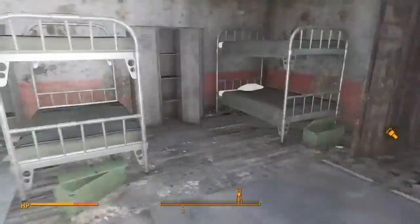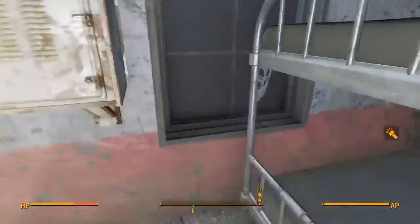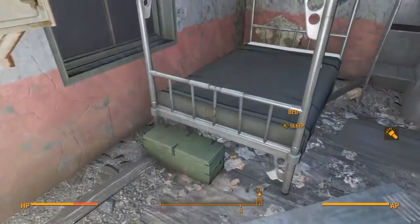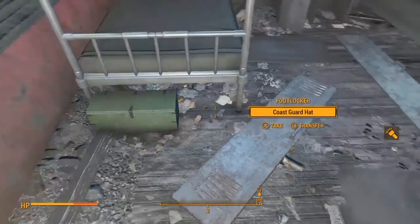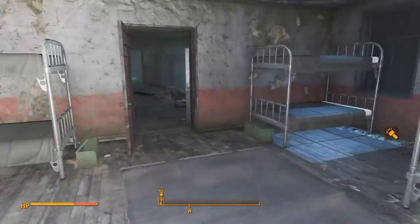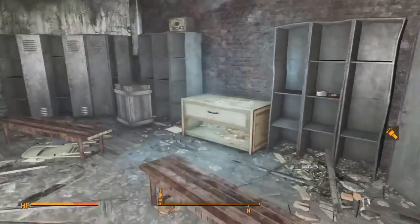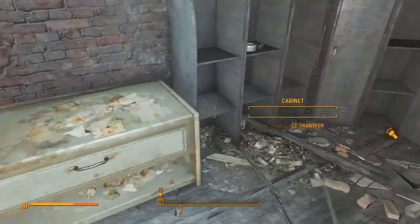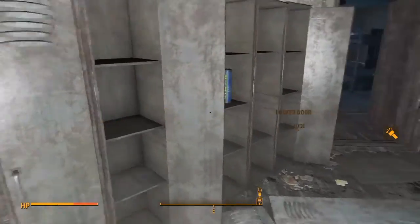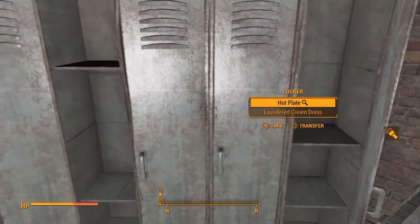Hey everybody, this is Effective Logic for Effective Logic Gaming, and today I'm bringing you the secret room in Fort Strong — the one you can't get into. I did glitch into this room and I'll let you know some of the merchandise I've actually got out of here. In these foot lockers I picked up a lot of ammo out of the closed ones, quite a bit of ammo. And in this room right here there was a Fat Man laying right here on this cabinet table, and I picked up some more ammo out of these lockers.